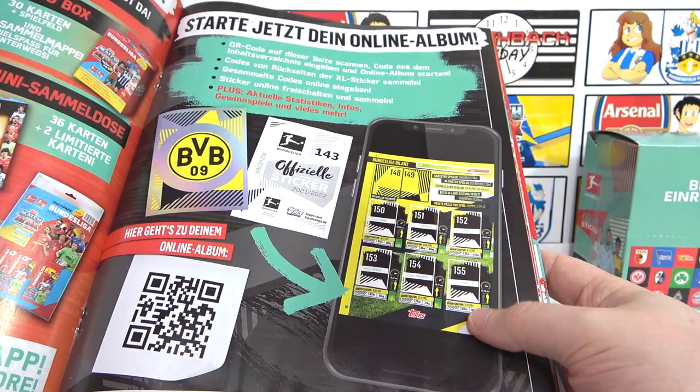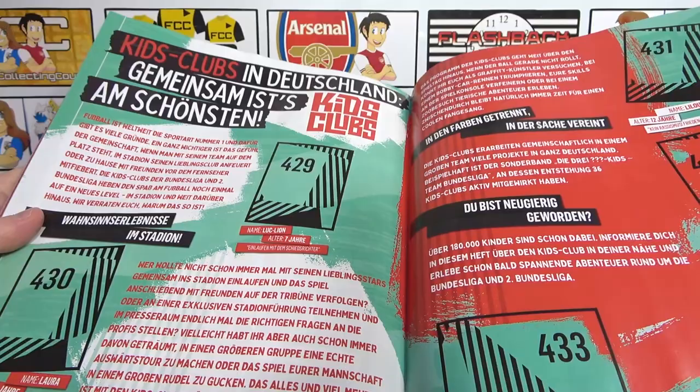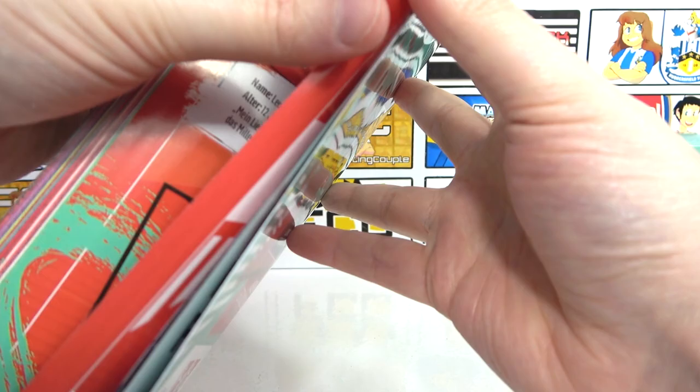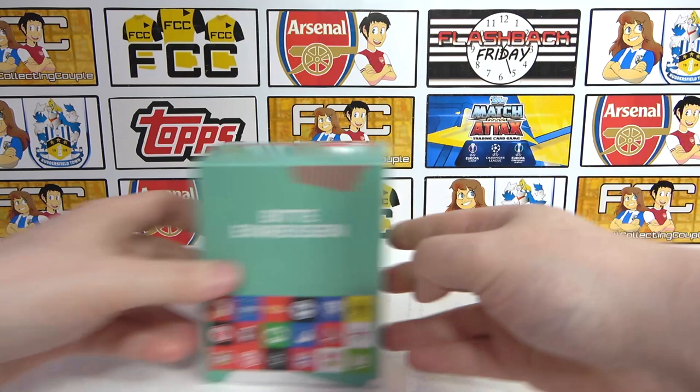There's a bit of information about the card collection - we did open most of that on the channel. We also have an online album: on the big stickers you get a little code and you can collect them online - that's pretty awesome. And then a dream team in the middle as well. At the back of the album, this is where we have the Kids Club - so that's going to be the sketch cards. That's going to look really cool. And then at the back, we have the Bundesliga 2 teams. Really awesome album overall.